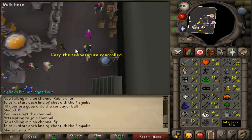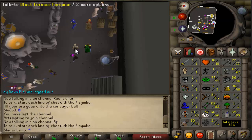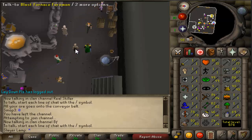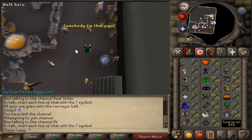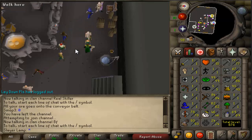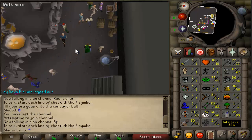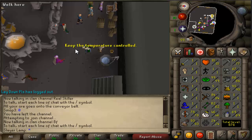Now the question is, why is Blast Furnace so good? The point of Blast Furnace is you use 50% less coal for the bars you're going to make. So if you make a mithril bar, you normally have to use 4 coal ores — that's 800GP. At the Blast Furnace, you only have to use 2 coal ores, so you save 400GP. That's why you make major profit here.